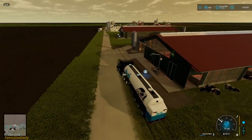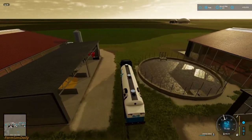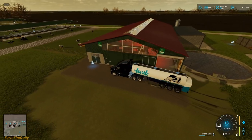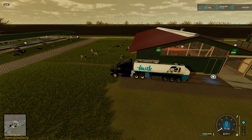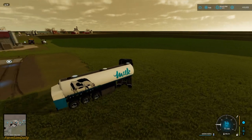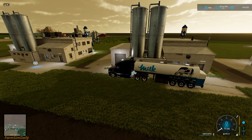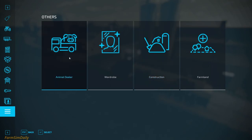Oh, wrong way — I needed to go right. This thing will be full. 25,000 liters here, 25,000 liters there. After that I can go to bed. Oh no, I need to buy the cows — I forgot! Animal dealer, is this that one? Yeah, let's buy them this time.